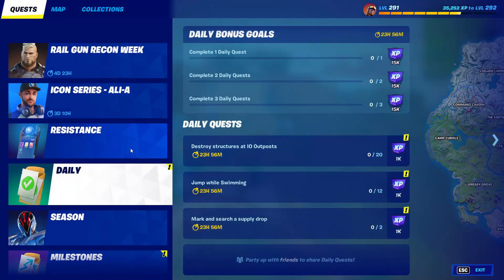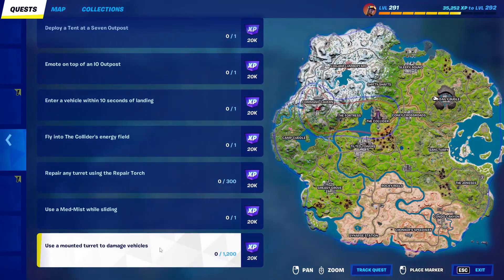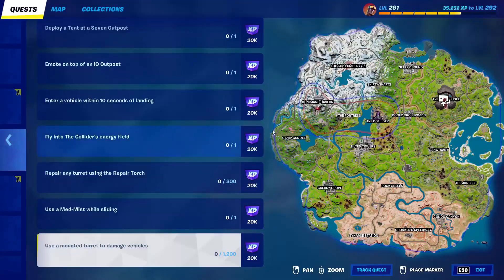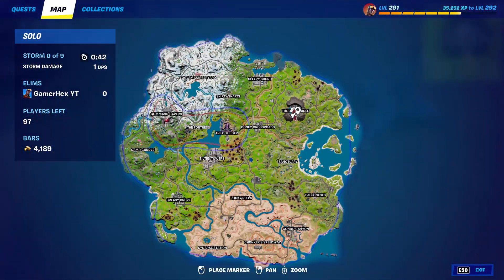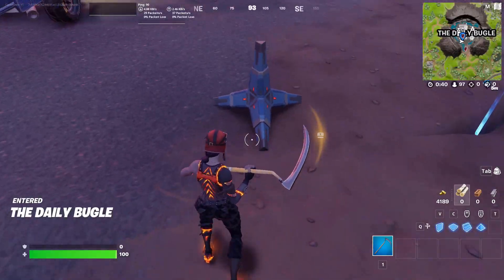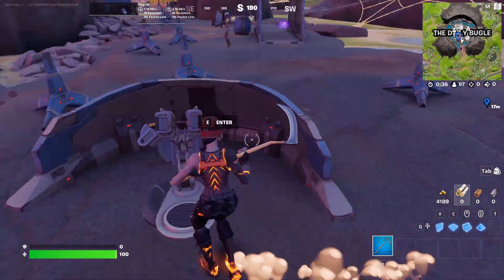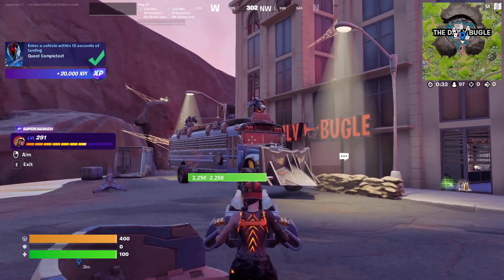Hello everyone and welcome back to Fortnite events. We have this season quest which you need to damage a vehicle using the mounted turret. The best way is to land at this area here, since they didn't say anyone needs to be riding the vehicle. What you're gonna do is get the mounted turret, which can be found here easily.